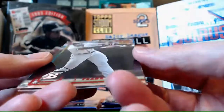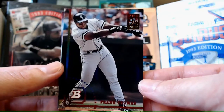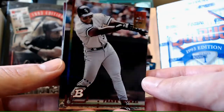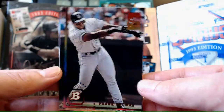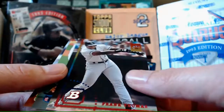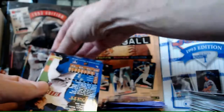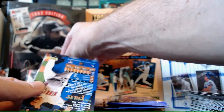Here's a Bowman Preview - oh nice, look at this! Frank Thomas Bowman Preview. That's a cool card, I like that. It's got some shine - it goes ka-ching, a little foil ka-ching to it. It's pretty cool. Put him over here - it'll be Little Frank and Big Frank right there in the background.